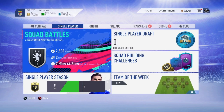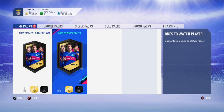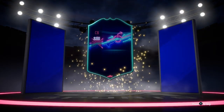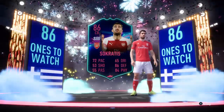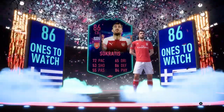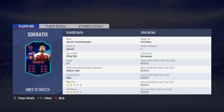We're going to open the any ones to watch pack first. Hopefully we can get lucky — here we go. We do get a walkout! It's going to be the Greek center back Socrates. That is amazing — I've been wanting to get him. I think about my squad and what to build next, and I think I just got a perfect player who links with Petr Cech via the goalkeeping premium SBC chemistry.